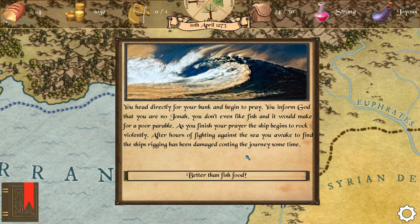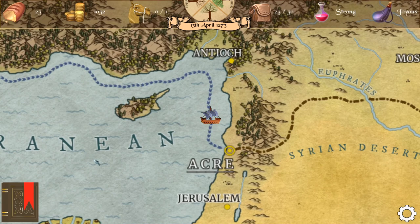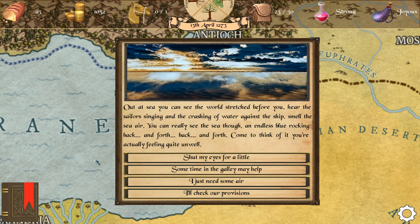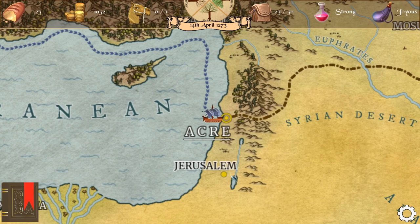Another storm is coming — let's pray again, it saved us last time. As we finish our prayer the ship begins to rock violently. After hours of fighting against the sea, you awake to find the ship's rigging has been damaged, costing the journey some time. Well, it's better than being fish food. We don't want to get drunk. Out at sea again — sometimes you get the same events multiple times. Let's this time go get some air. Yeah, we really gotta get to the mainland.